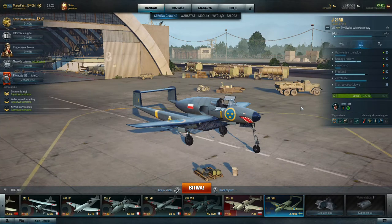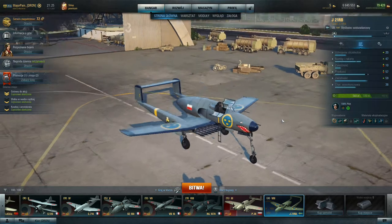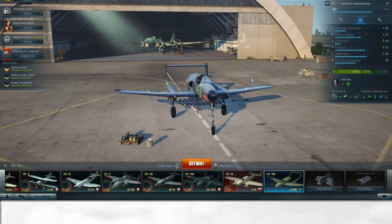Hello fellow pilots. I'm Major Payne and this is the first episode of a new series of movies called How to Play. In this episode we will talk about the J-21 RB, which is a premium plane, tier 8 European tech tree multi-role fighter.